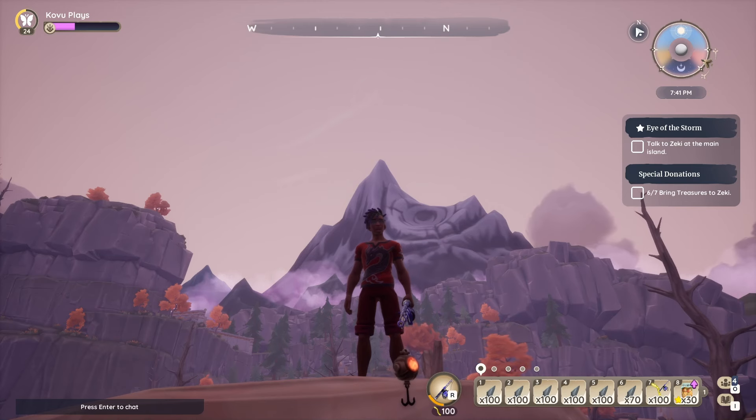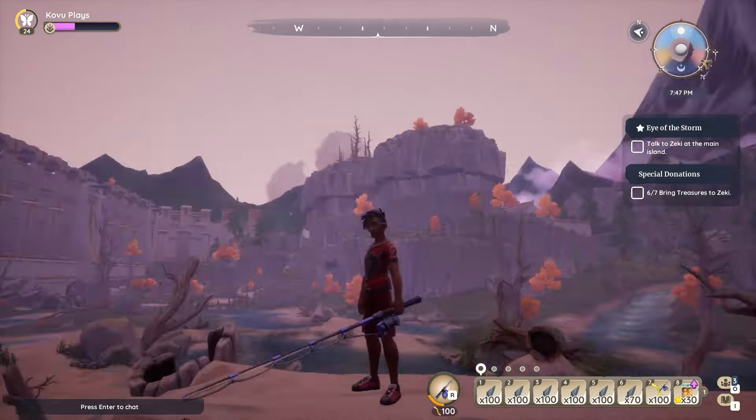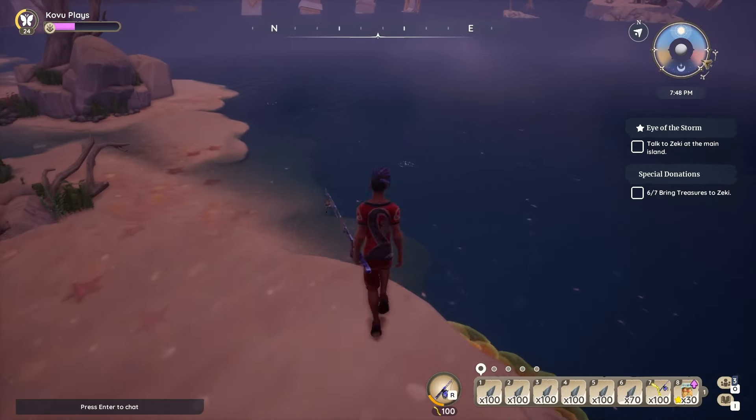What we have learned is that the long-nosed unicorn fish drops anywhere between roughly 80 to 110 fishing pools. When I say fishing pools, I'm talking about these swirly boys down here.